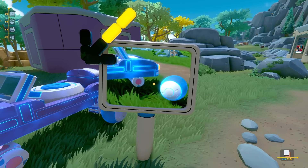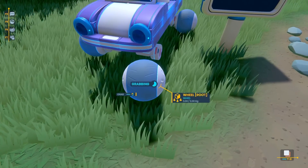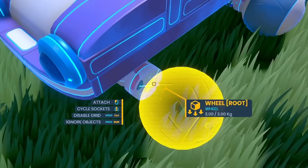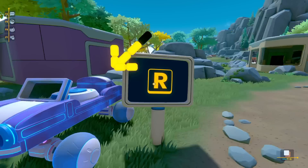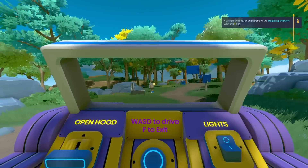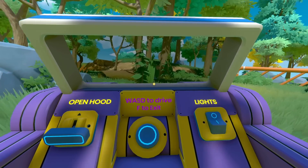So this is a wheel - I can grab that and shove it anywhere, it snaps. We'll shove it in the middle and press R, then press F to dock. Oh look, I'm in! So you can actually first-person like vehicles that you make and stuff.